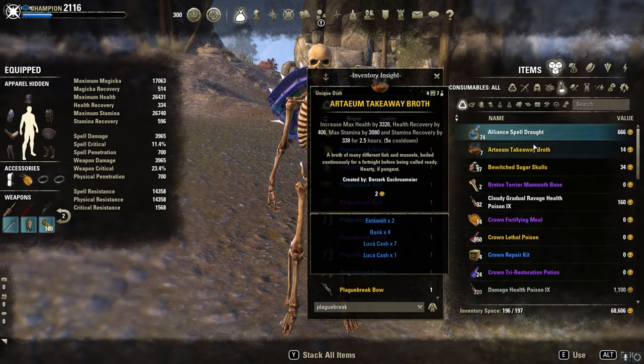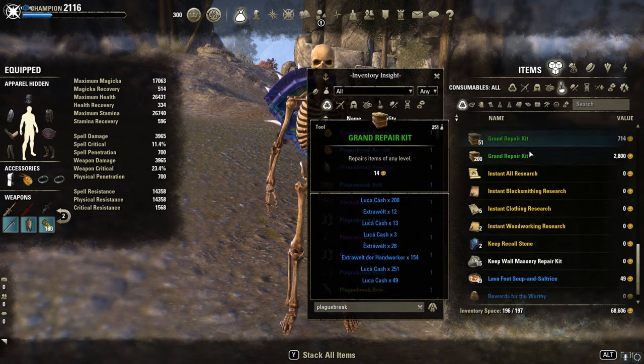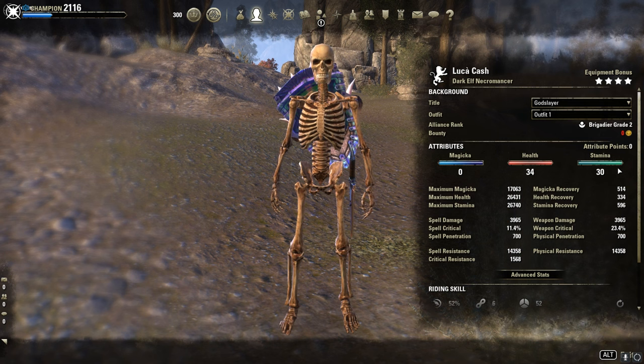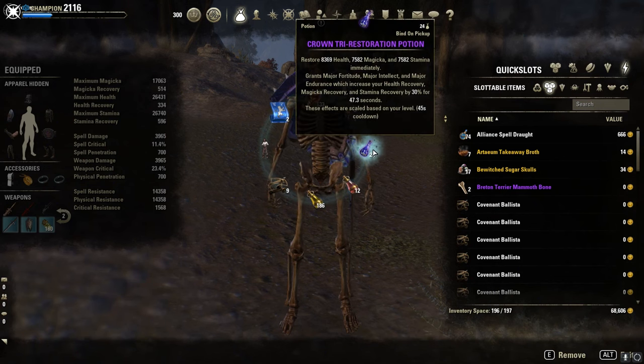For food I mainly use the Artaeum Takeaway Broth. The Lama Food Soup is possible too, but then you probably need more health. I'm at 34 points in health and 30 in stamina. For potions, I mainly use Tri-Stat Potions here.